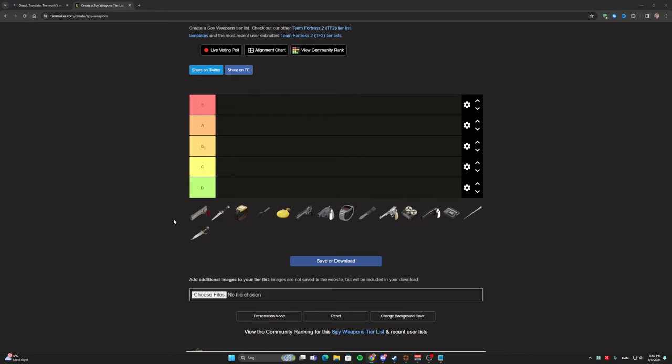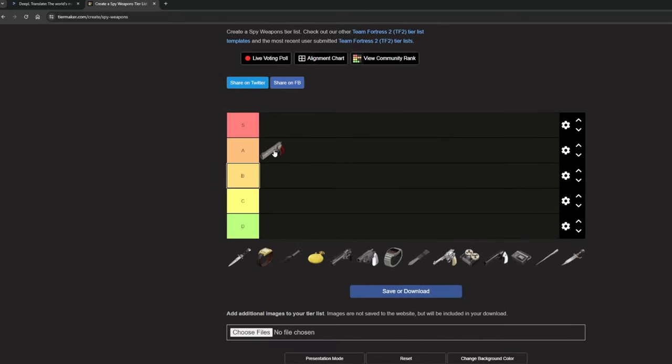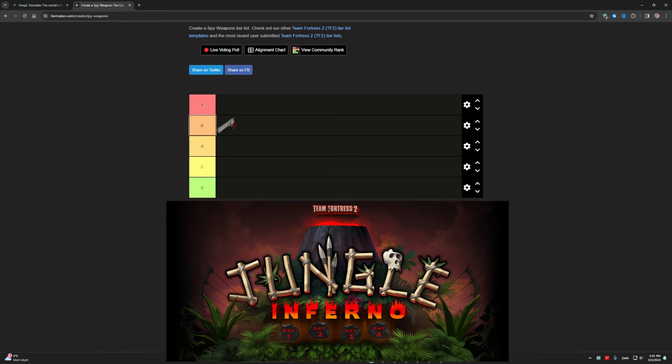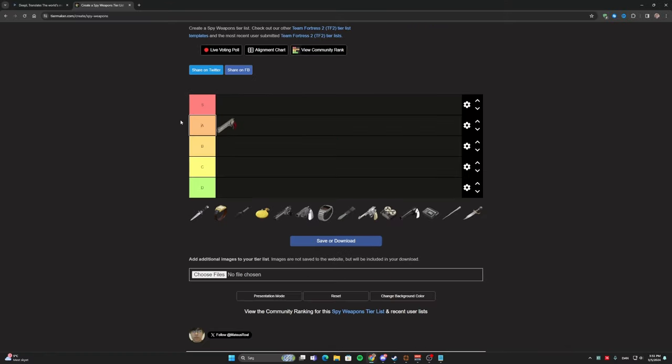The first weapon on this tier list is the Ambassador. This is one of the more controversial ones. I would actually put this in A tier, which is a bit higher than most of you guys would have thought. The reason is that it's one of the hardest to use, highest skill-gap weapons there is as Spy — if you have good aim you can basically kill entire lobbies with it. I would have put it in S tier before the Jungle Inferno update, when the Ambassador dealt 102 damage on a headshot regardless of distance. That got nerfed, so now it deals less damage the further away you are. So I'll put this in A tier.